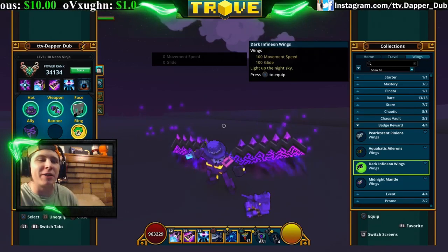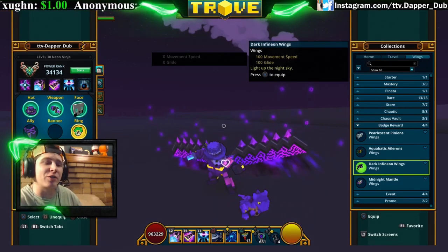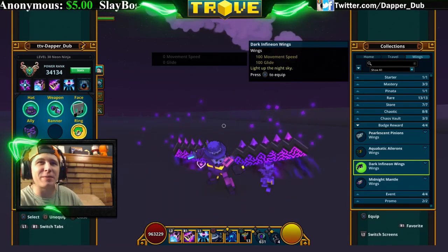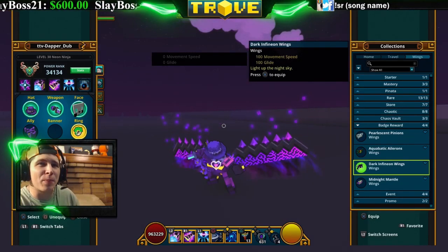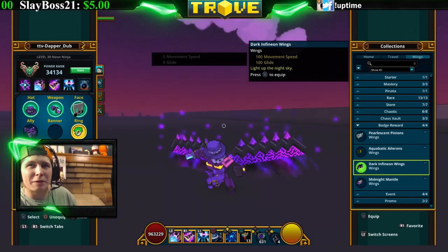Next are the Dark Infidium Wings — you get these from the obsidian bat boxes opened badge, which requires 12,000 boxes opened. That's really not that many in the grand scheme of things. They look kind of cool — very blocky with a purple animation coming out and spikes on top.